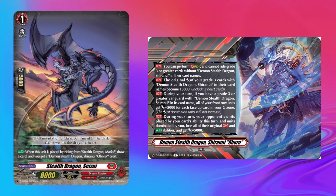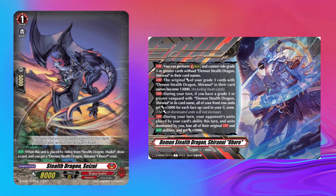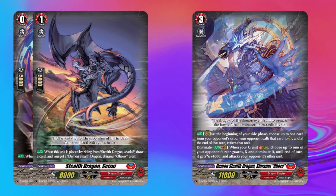As we always do, let's start on the ride line. Riding the grade one over Madoi gets you the Shiranui crest. I'm going to assume you know what a stride crest does and only review the fact that dominated units lose all their abilities and get 5k power. Because only the grade zero, one, and three are actually required in the ride line,